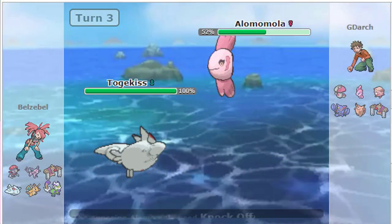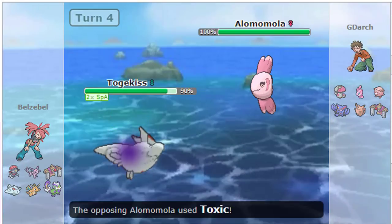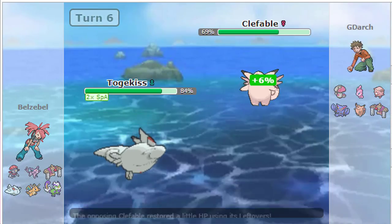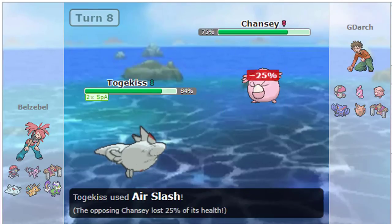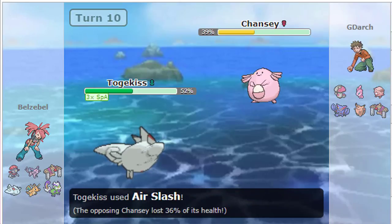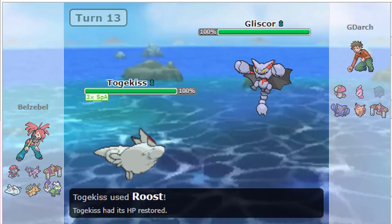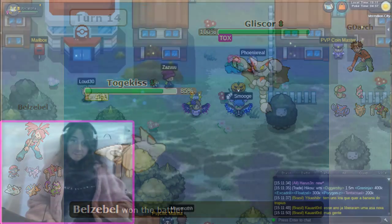Togekiss. That's a good one. Whether it be Nasty Plot or Trick - Scarf Trick - those are both really good against stall, especially Nasty Plot. It's fucking annoying, I hate it. I prefer using it with Roost and Heal Bell, Nasty Plot. Yeah, that's the stall breaking set.